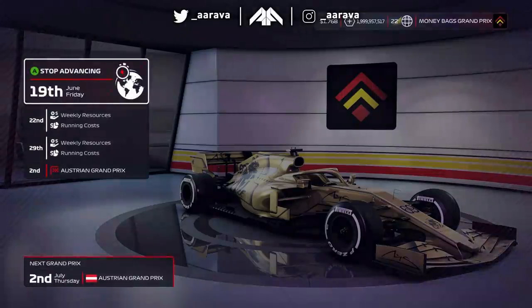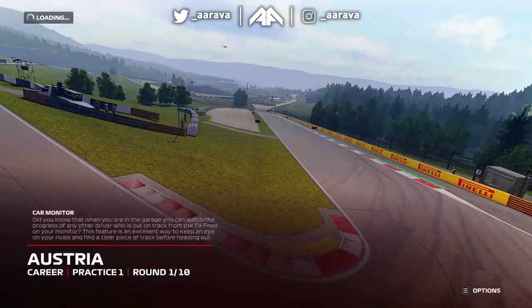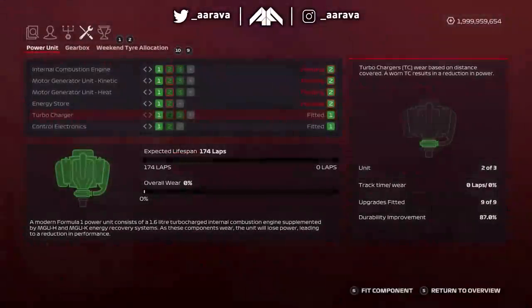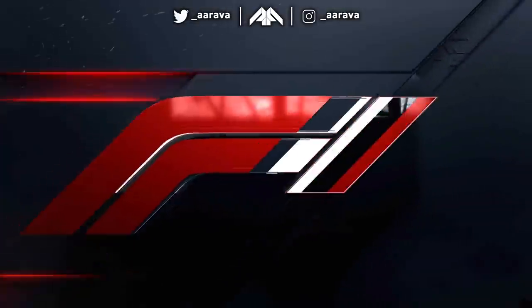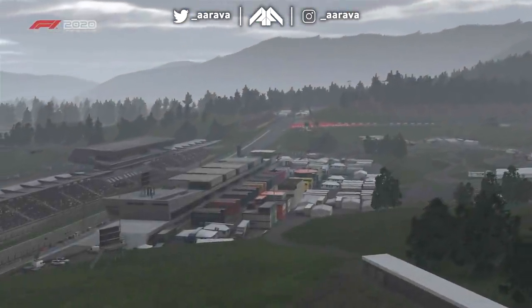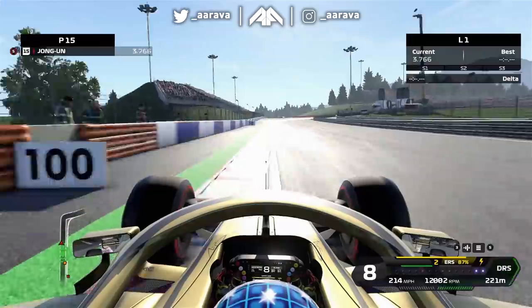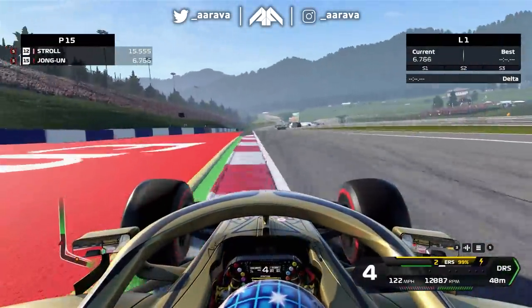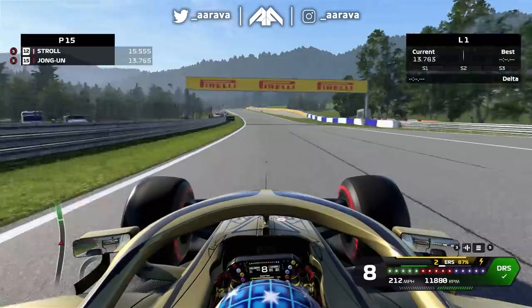Now we're at the start of what is technically season three in our experiment save. It's still a maxed car — I've been able to purchase all the R&D resets since we still have over 1.9 billion dollars and a massive amount of R&D points. We re-signed Hamilton for the third season, but fast-forwarding through all of this took me a solid hour, since in this game there's no feature to skip to the end of the calendar like on FIFA career mode — you have to sit through every menu, practice, quali, race, activity timeline.